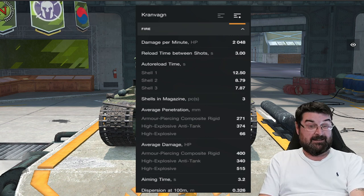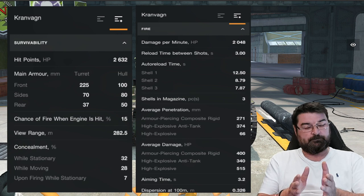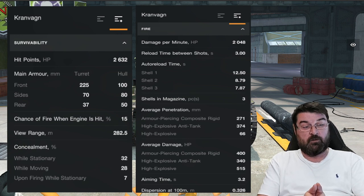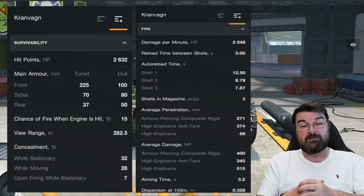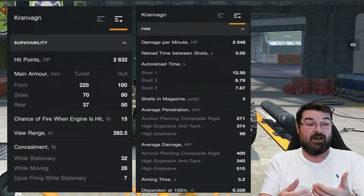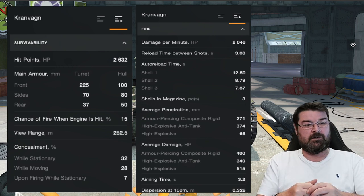The other thing they did, as I said, they reduced the armor. Its hit points haven't changed — still 2,632 — but the armor on the front hull has come down to 100mm. It's sloped and it's a pike nose, but it's still pretty thin even with that. Sides and rear of the hull, 85mm respectively — paper thin. Frontal turret 225mm — that's come down a little bit, but it's still pretty stonky. However, it's not as stonky as it used to be. And on the side and rear, still pretty thin.